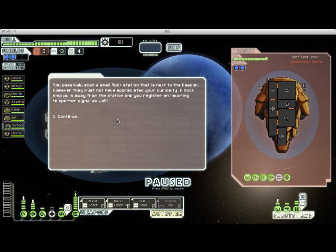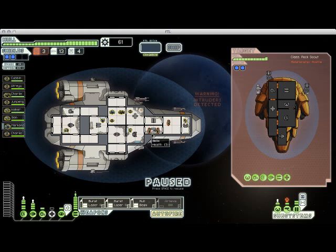We've encountered a hostile ship and it is a rock ship. Rock ships have an augment called rock armor plating, which gives them a 15% chance to negate hull damage from incoming projectiles. You'll still damage the systems in their ship with hits, but there's a chance that your shots will not actually do damage to their hull. I don't generally find it that big a deal. More importantly, they've beamed three hostile rock crew members onto our ship. This is a potential problem because they each have 150 health, so they're going to take forever to take down.